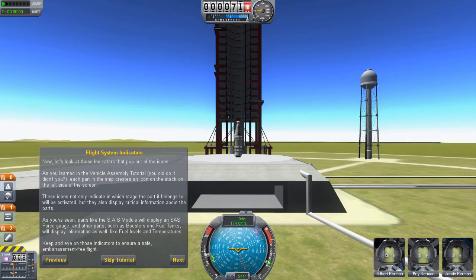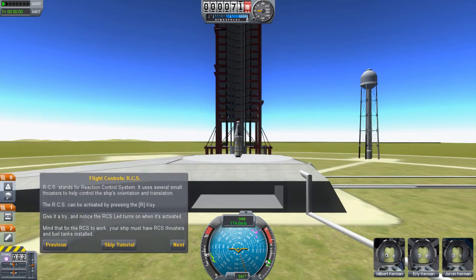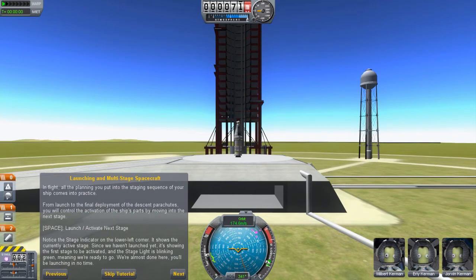Signal indicators pop out of the icons. In the vehicle assembly tutorial, the ship creates an icon in the staging stack — icons indicate which stage a part belongs to and display critical information like SAS force, fuel levels, and temperatures. RCS is the reaction control system — several small thrusters to help control the ship. We can move through each stage by pressing Space.